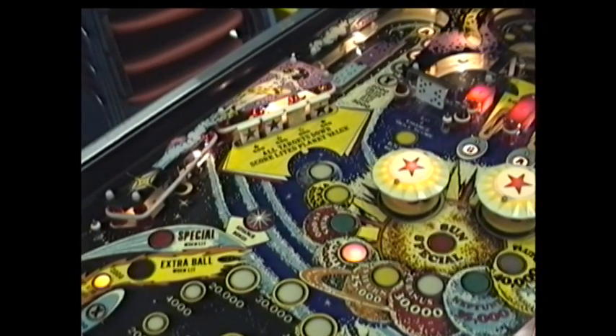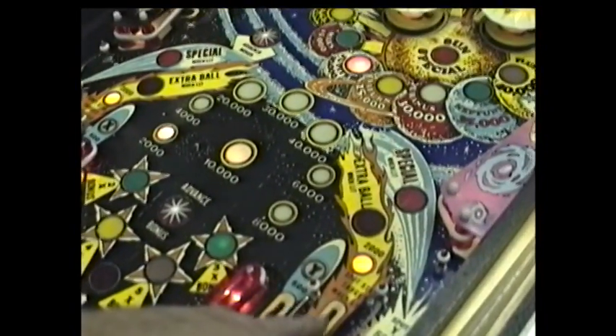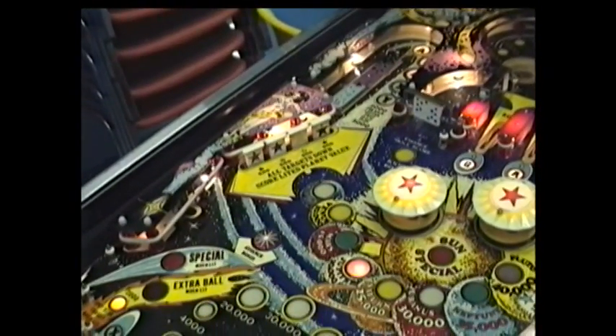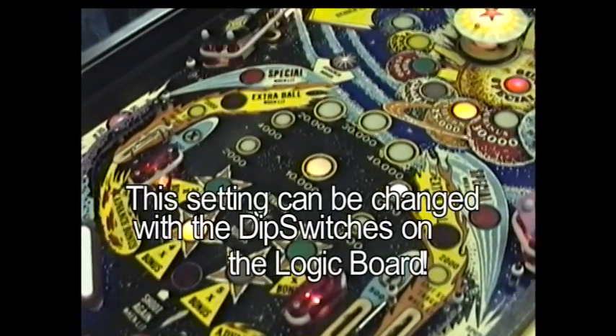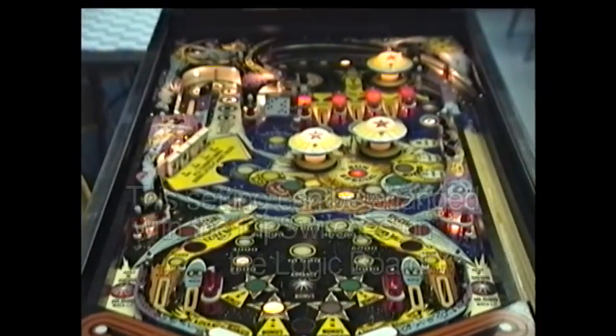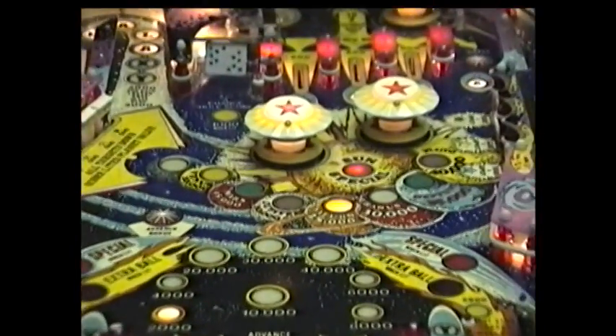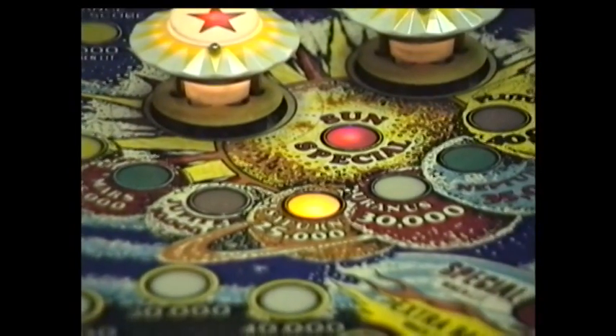So at Jupiter I still get a free ride. I'm going to hit that same target again, and now the feature shuts off. The general illumination lights also flashed, indicating that the sun's special is now lit, because I'm now at Saturn.